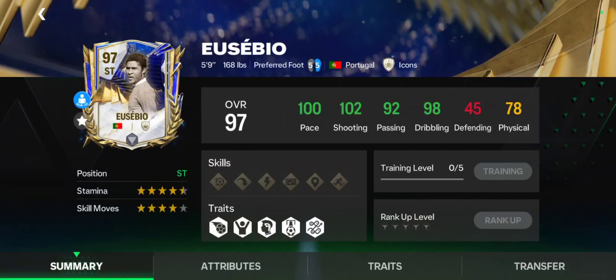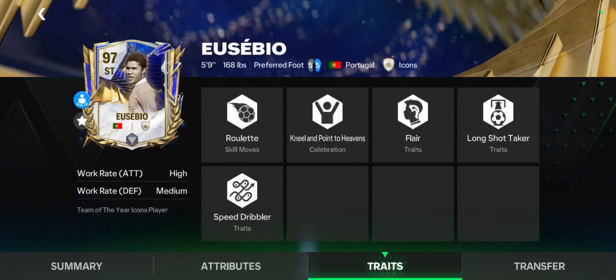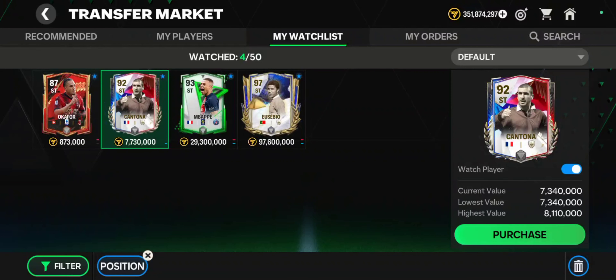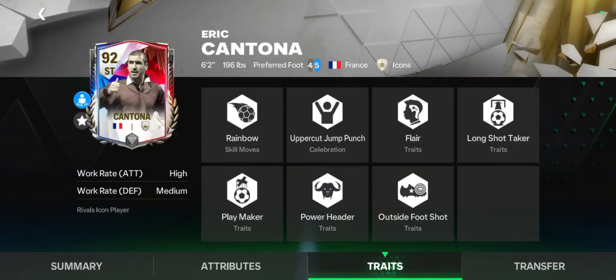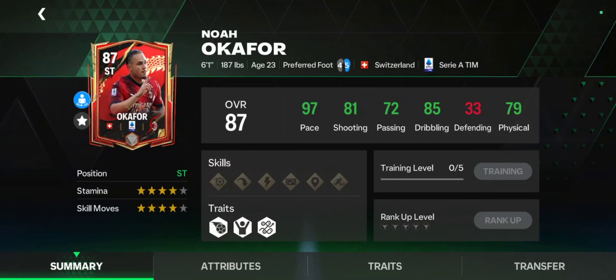I also want to give some honorable mentions. First we have the 97 OVR Eusebio — he looks great, except his height is not the best. The best way to use this card is in a two-striker formation like 4-1-2-1-2 wide or 4-4-2 holding, and play him as a playmaker. Then we have the welcome event Mbappe — he's a bit outdated, I would prefer Ginola or RVP over him, but he's still usable. After that we have the Cantona card: 4-star, 4-star, decent stats overall, not that pacey but very strong in the air, and I know some people who prefer him over Rivals Torres.